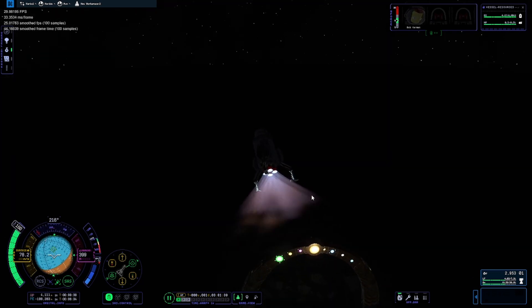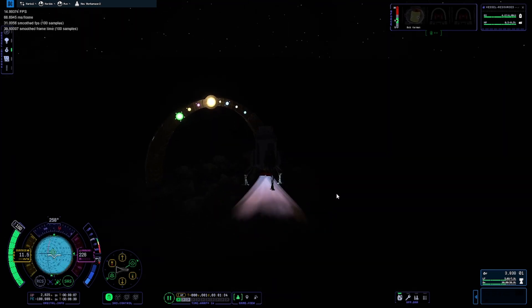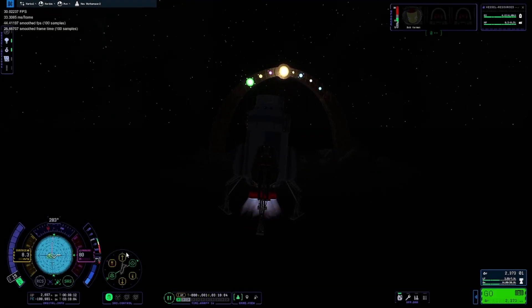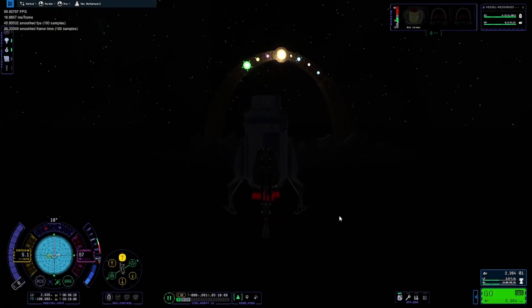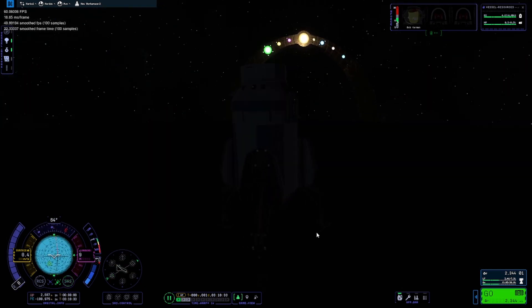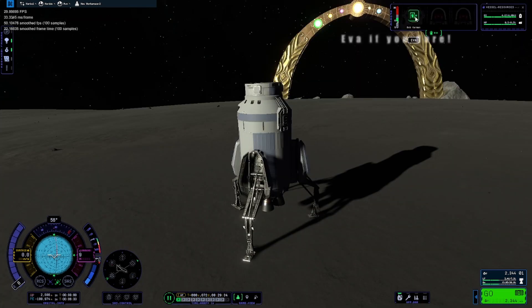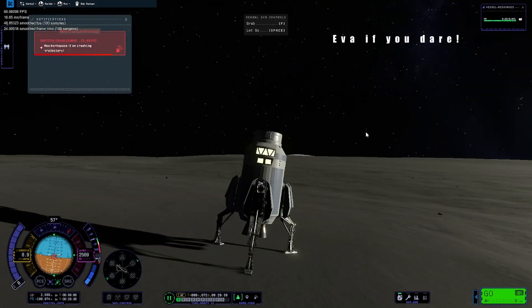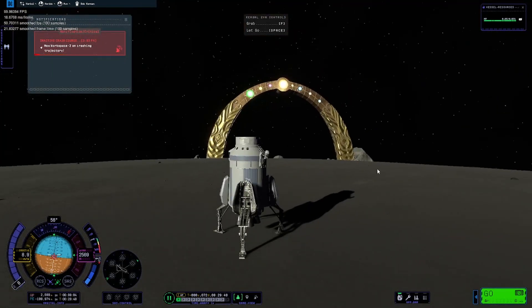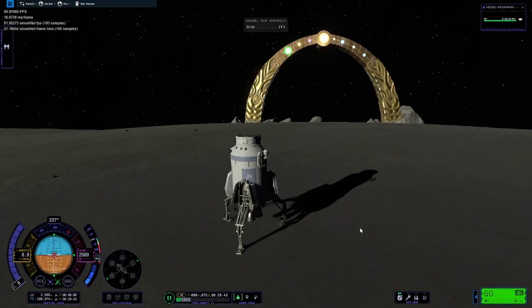Make your approach and land as gently as you possibly can. Don't forget to F5 multiple times and quick save just in case. Fast forward to make sure you're in the daytime to go further exploring. You can EVA if you dare and the Kraken doesn't explode your vessel. I managed to successfully EVA with Bill and fly him over to the Arches.